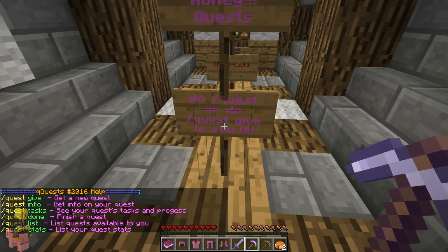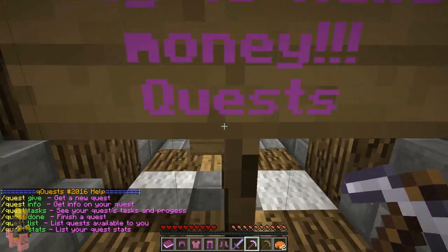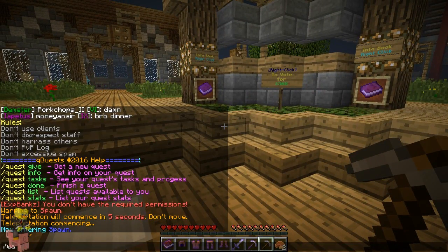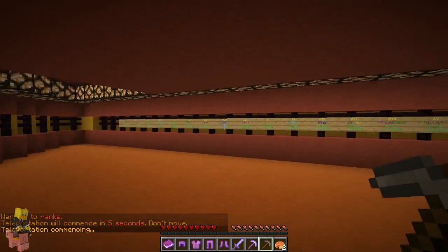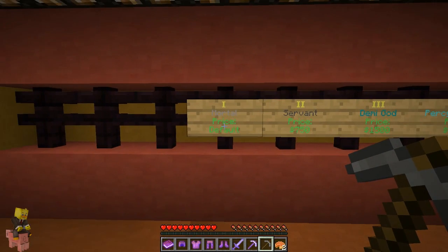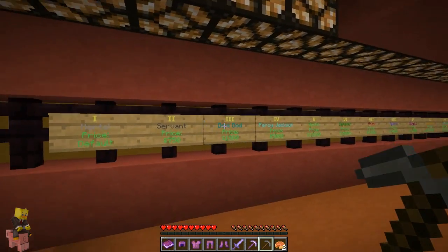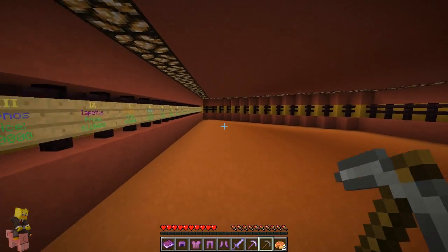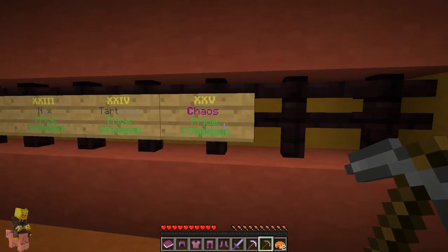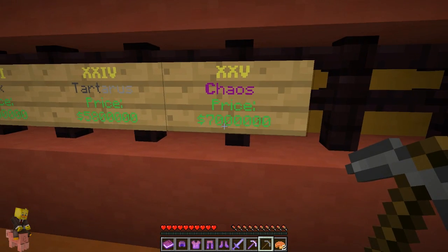So you do slash quest and these are all the quests. You can do slash give, info, test, done, list, and stats for how many quests you're doing at once. Now we're going to go to slash warp ranks to show you guys a list of all of the ranks and how much they are. You start off as Mortal, which is the rank you come in with, and you can upgrade all the way up. The very top rank is Chaos, which is purple — it looks freaking badass — and it costs $7 million.